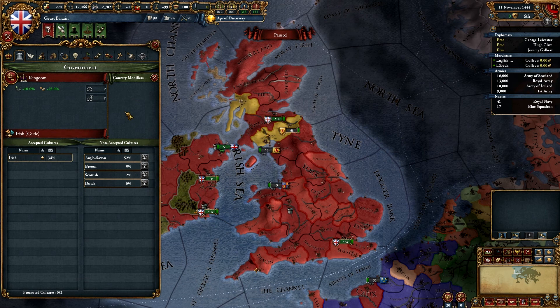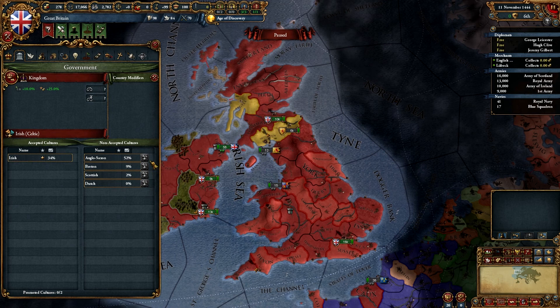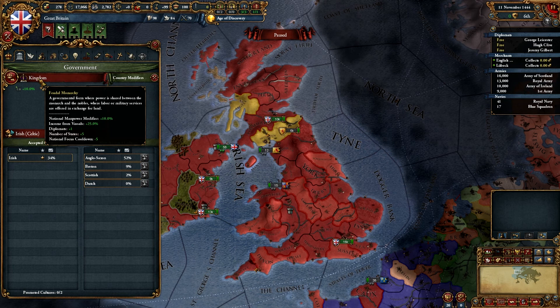Next is our government tab. We can see accepted cultures and the percentage of our land that is that culture. Once we tech up, we can get some promoted cultures. Anglo-Saxon would not be a bad one to pick because half our land is Anglo-Saxon people — if we promote the culture, they become accepted and those people will stay happy. We can also see any country modifiers from events that we get, as well as our national manpower modifier and our income from vassals, thanks to us being a feudal monarchy.